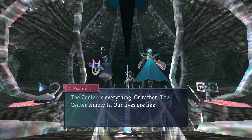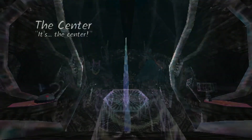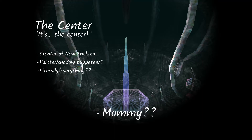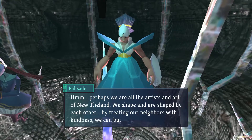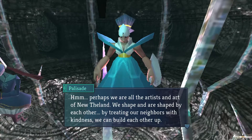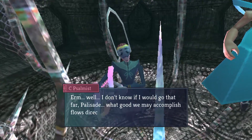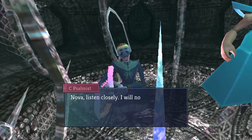'The Center is everything — or rather, the Center simply is. Our lives are like shadows cast by the Center's true form, which will one day become apparent.' Creator of New Thieland — I'm gonna call it New the Land. Painter slash shadow puppeteer, literally everything — a figure beyond comprehension. 'Perhaps we are all the artists and art of New Thieland. We shape and are shaped by each other. By treating our neighbors with kindness, we can build each other up.' 'What good we may accomplish flows directly from the rightness of the Center. Regardless, we must focus.'